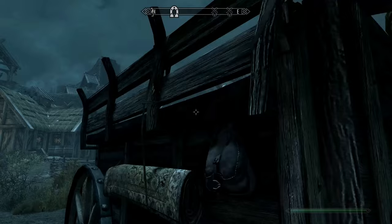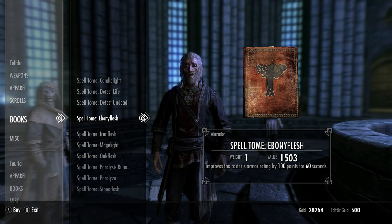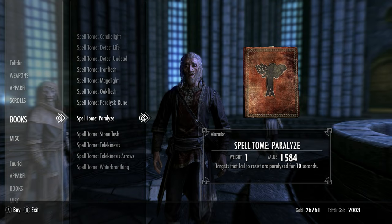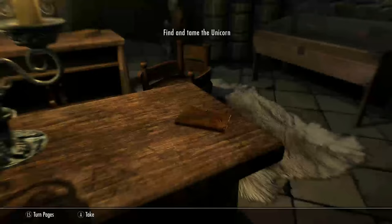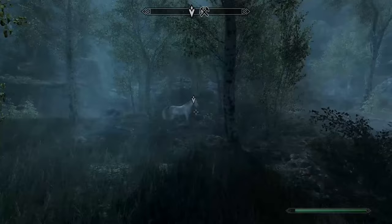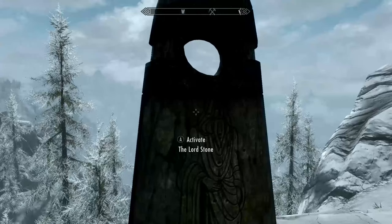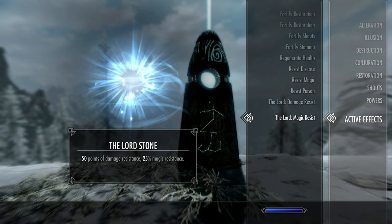Once you have these, take a carriage up to Winterhold and join the College. Find Colette and buy from her Circle of Protection, Grand Healing and Greater Ward. Then speak to Tolfdir after the beginning quest and buy Ebony Flesh, Paralyze and Detect Undead. Now go to the Arcanaeum and read Seren's Journal on the desk, and this will start Creature of Legend. Find this creature to the east of Riften. Once located, tame the Unicorn for the strongest steed in the game. Now find the Lord Stone to the north of Whiterun, and this will give you 25% more magic resistance, which is useful as physical damage you are now highly resistant to, but magical damage not as much yet.